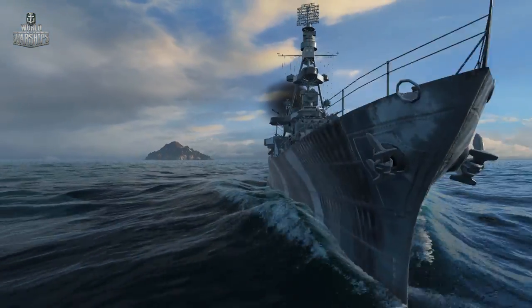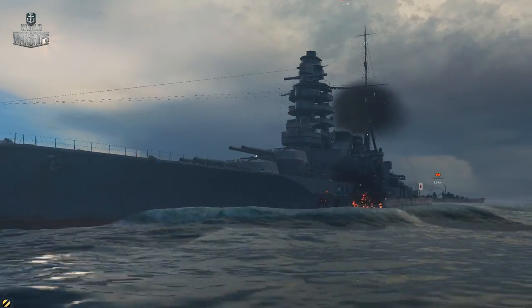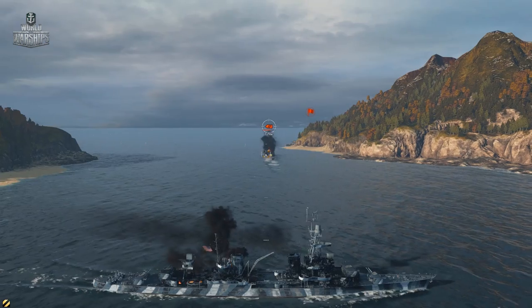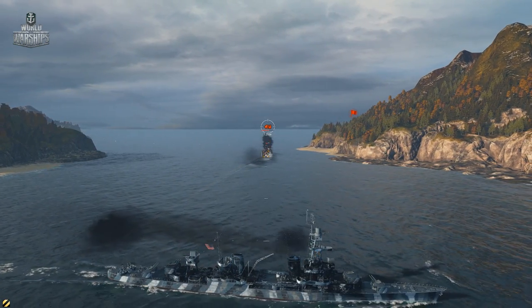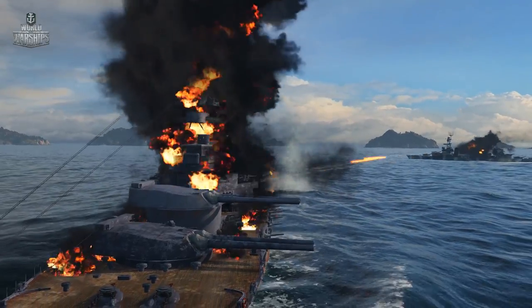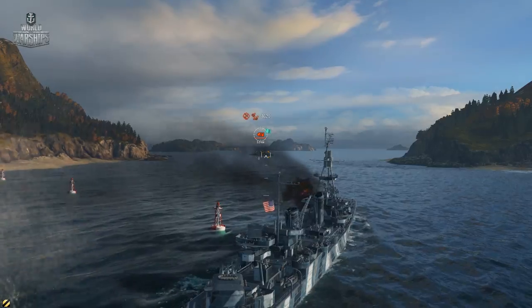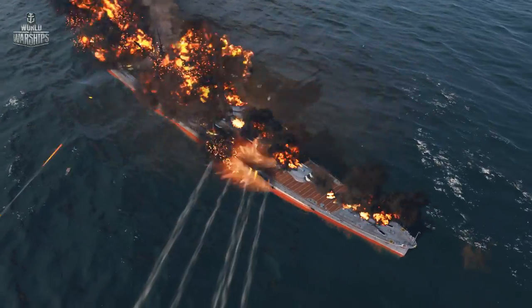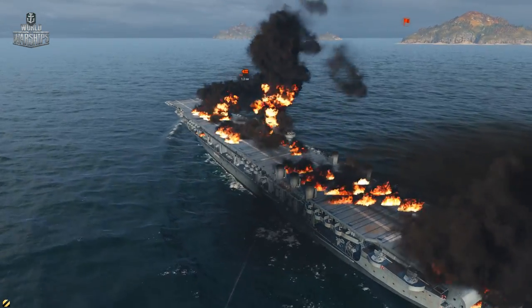Cruisers: your primary targets are your counterparts, aircraft carriers, and destroyers. To hit a battleship's Citadel, you will need to fire your main battery at point-blank range. However, the enemy is also on the lookout, so it is usually hard to get that close. HE shells will help you defeat the giants by causing fires and destroying poorly armored modules, though a firefight like that will take plenty of time. Rain AP shells on enemy cruisers, while HE rounds would be enough for destroyers and aircraft carriers.